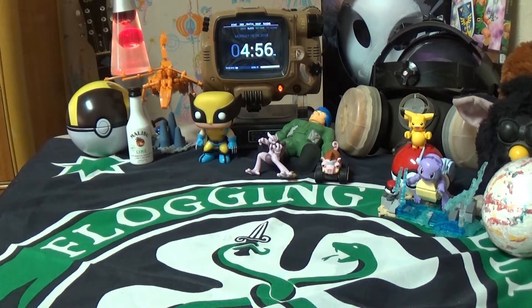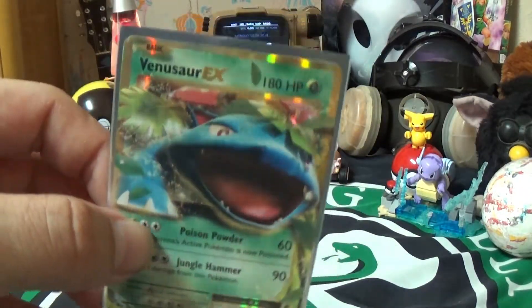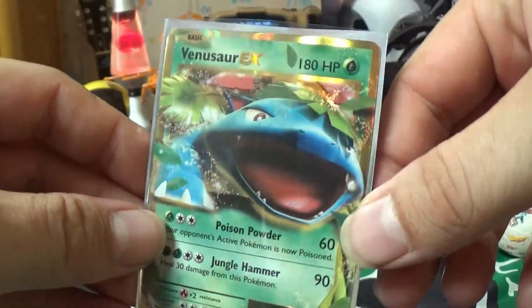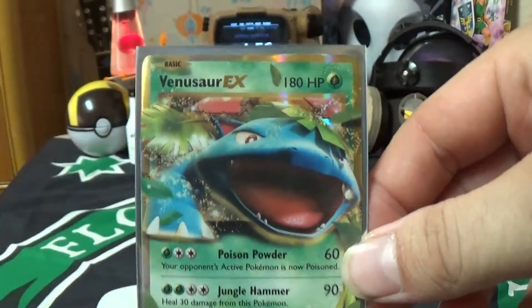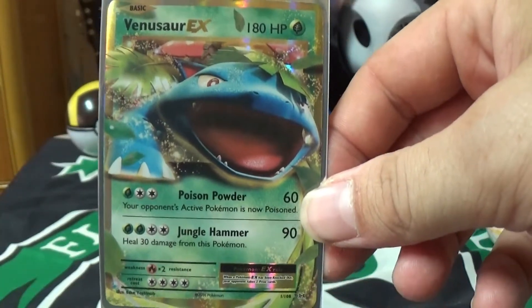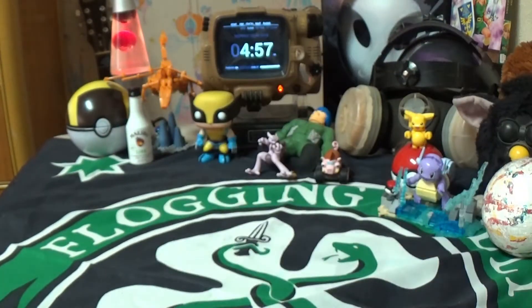Next up we have a full art Venusaur EX holo. It's got the gold rim — gold all the way around it — and the card itself has some holo to it. It's a nice card. Venusaur's not exactly my favorite of the starters; definitely Charmander is. But it's a decent card.